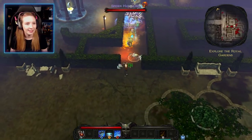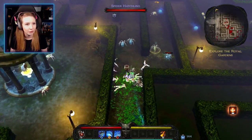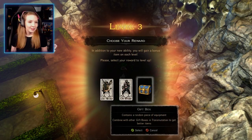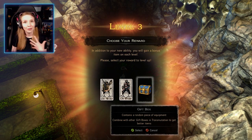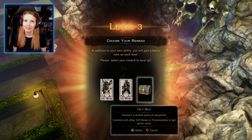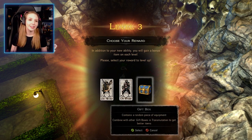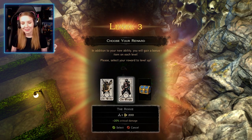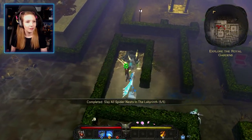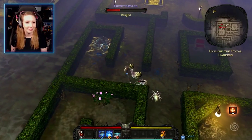Leveling up again while in the middle of fighting — will wait a second. Another cool thing as you level up: sometimes you come across gift boxes containing a random piece of equipment. You can combine them in transmutation to get better items. Also choosing the Rogue's plus 20% crit damage card. We completed the 'slay all spider nests in the labyrinth' objective and leveled up at the same time.